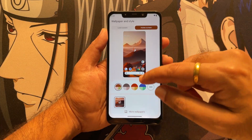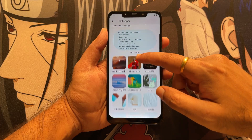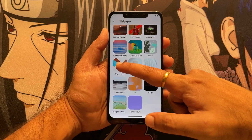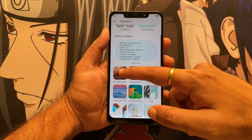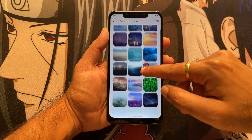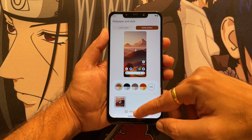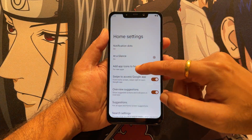Moving towards the launcher, you get this kind of launcher along with a wide variety of wallpapers. They always have a huge collection — you can select from a variety of wallpapers and keep whichever you like. In terms of wallpapers, you will never run out because they have a lot of them.